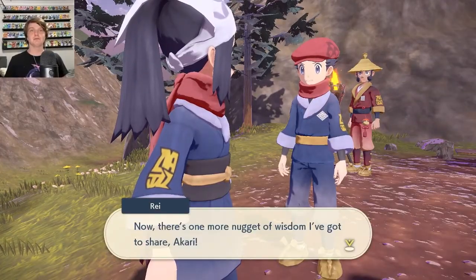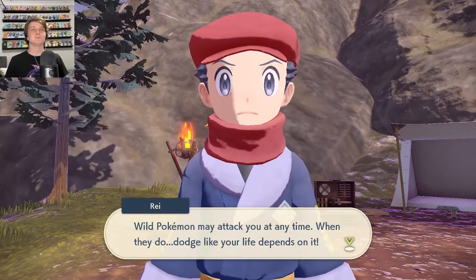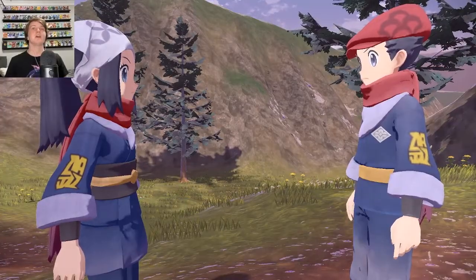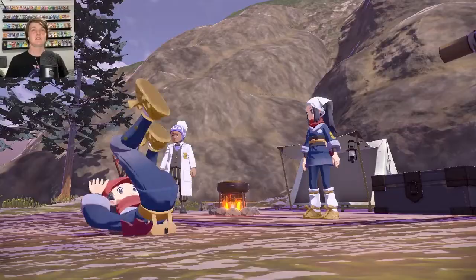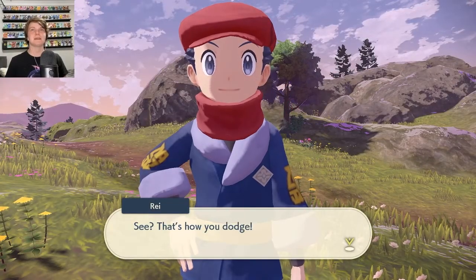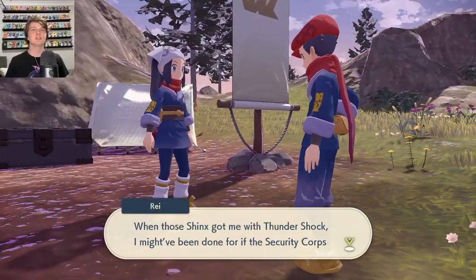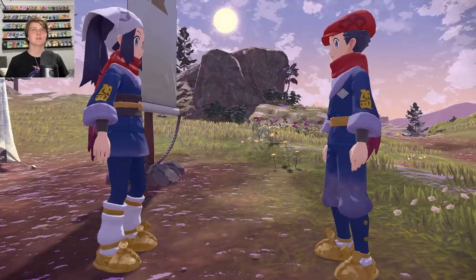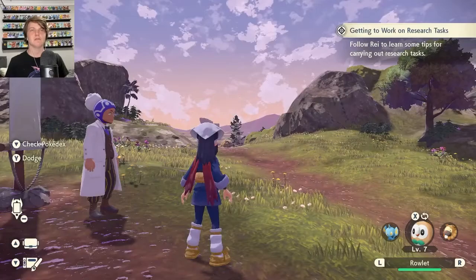Now there's one more nugget of wisdom to share: wild Pokemon may attack you at any time. When they do, you can dodge - I don't know how to do that yet. He's going to show me. Wow, that was so cool. Thanks for showing me how to roll. When those things give me Thundershock - we can essentially die, that's all he's saying. Don't get killed. We're 15 year olds going out into the wild - basically cavemen hunting our food.